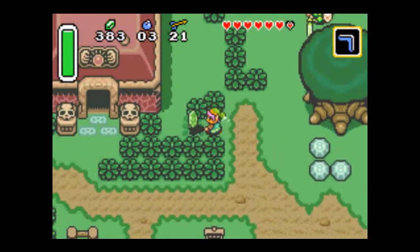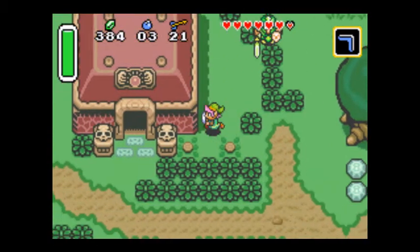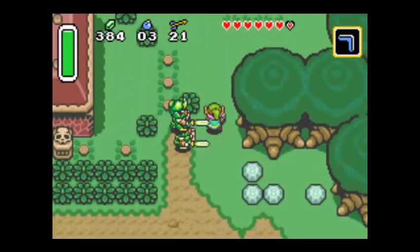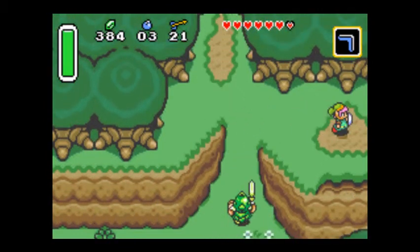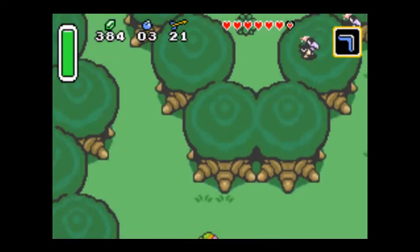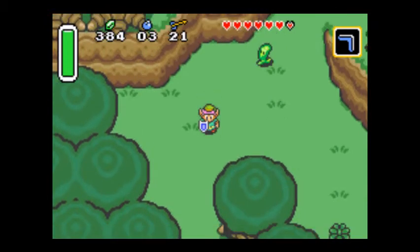This house right here is a fortune teller. That sign is reminiscent of something else. But when you go to a fortune teller you pay a fee - I think it's 20 rupees - and then they give you hints on what you're supposed to be doing. I think they also give you full health.